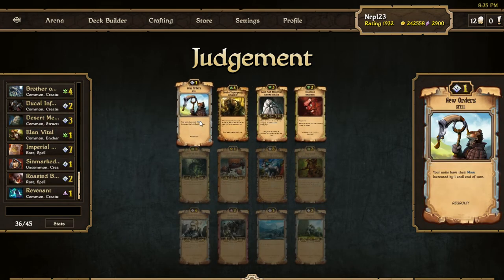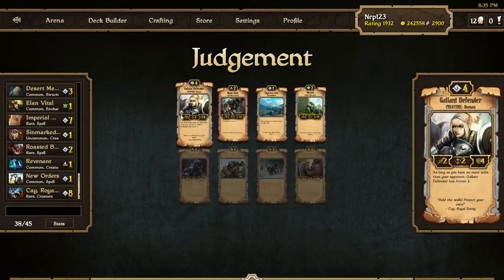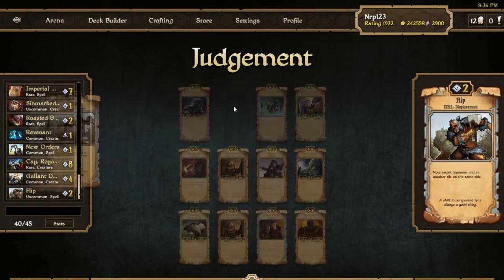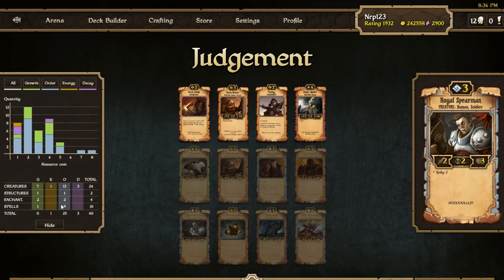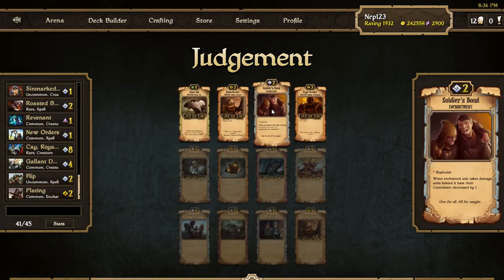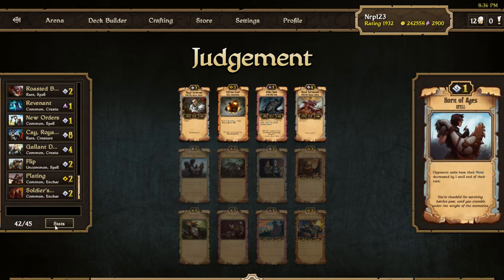I'll take the Revenant. New Orders is definitely the key and another Flip is nice, as is Gallant Defender. Gallant Defender is awesome. We're gonna have a Royal Serum or Ducal Skirmisher choice — that's going to be a tough choice. Now our deck's looking better. There's plating — okay, these are our last picks so we have 13 creatures.